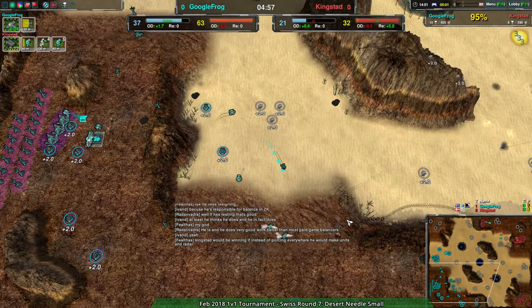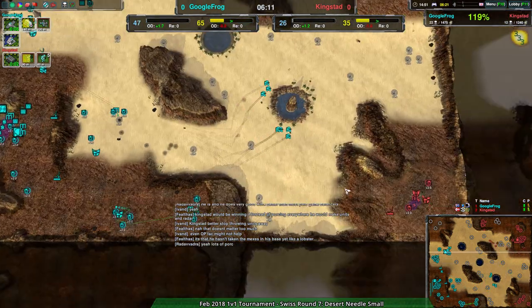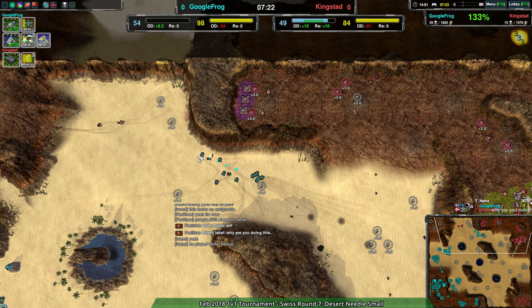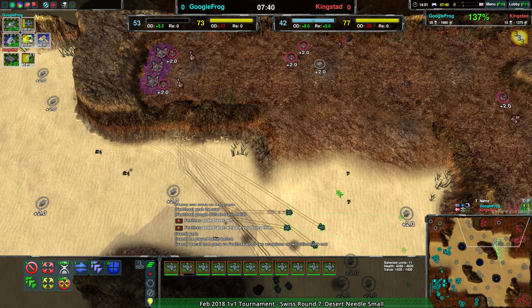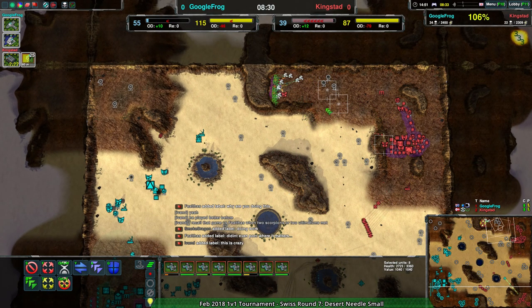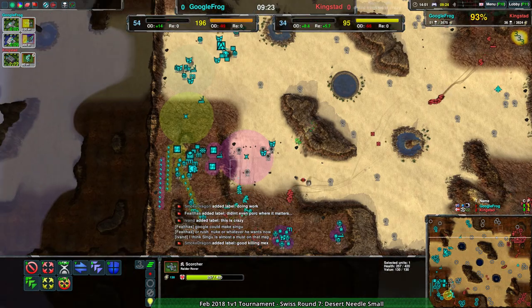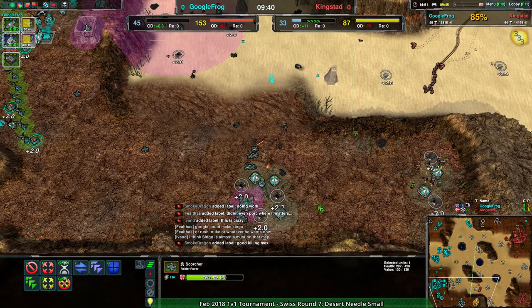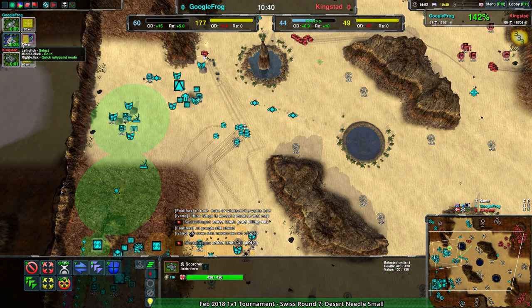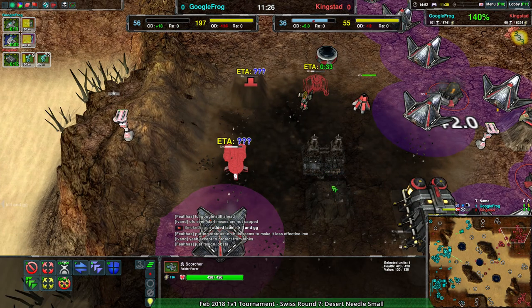I'm surprised you play Zero-K since it's a very micro-oriented game relative to a lot of TA-based games. But this game isn't micro-oriented - the macro is currently winning, with Google Frog at a slight advantage. The scorchers cannon could wreck KingStuds' back line, get rid of a bunch of hammers, and possibly take care of the economy. At the eight-minute mark KingStuds is losing a massive chunk of their economy, and with Google Frog's ravens dealing damage to a fusion plant, KingStuds might not hold.